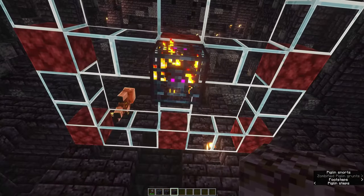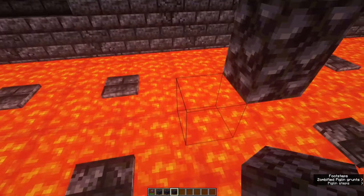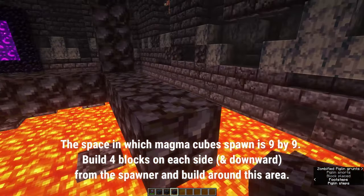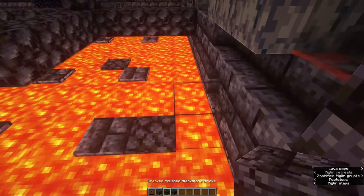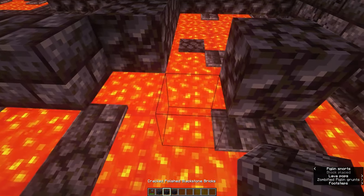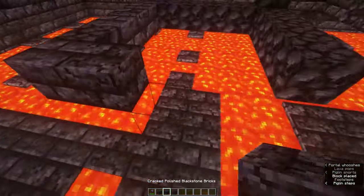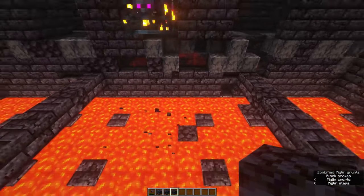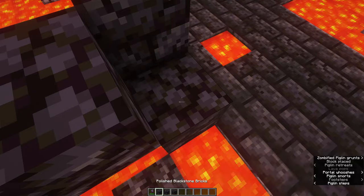Now that the entire bastion is ours, we can finally start building the frog light farm. We're going to start by figuring out which space magma cubes can actually spawn — this is a 9x9 box around the spawner. If you build down to the floor and then out four blocks in each direction, you will have the bounding box of the magma cube spawner. This is the size of our farm. I'm using different types of blackstone blocks to mark out this area, but you can use any block you like. You'll notice that filling in the floor with glass blocks makes the area look like it's floating, so I'm deleting some glass blocks and building into the lava to make it look like a solid area that's part of the bastion.